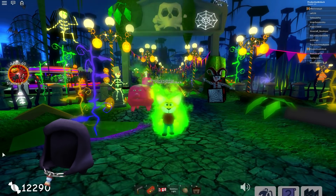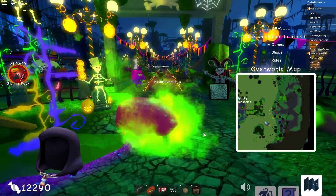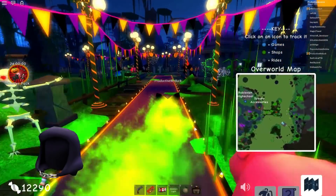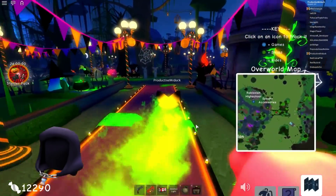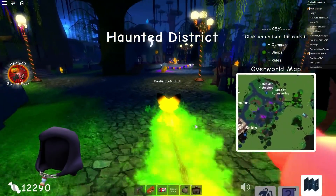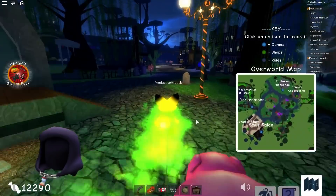I just want you to follow what I do. I'm going to open a little minimap here so you can see where to go. Begin by going forward over the little entrance carpet, then take a left turn, then take a right turn, then take a left turn again, then keep going forward.